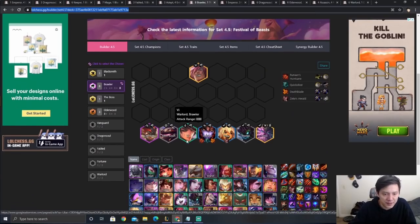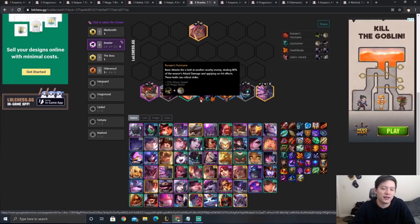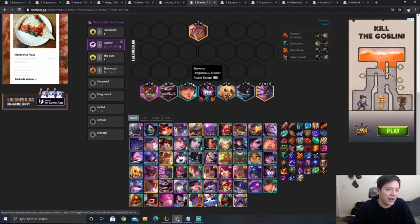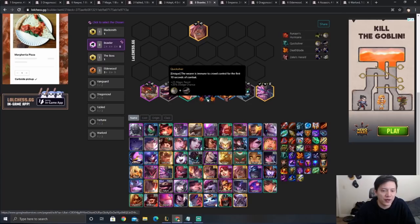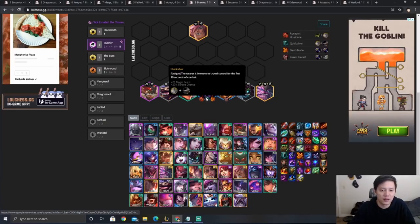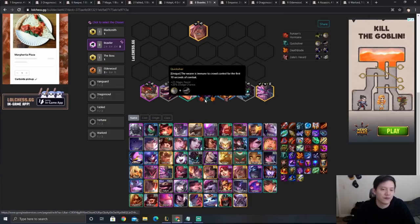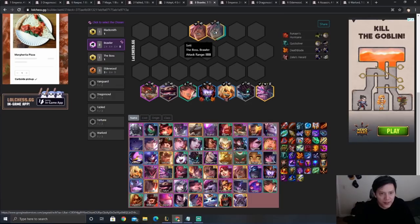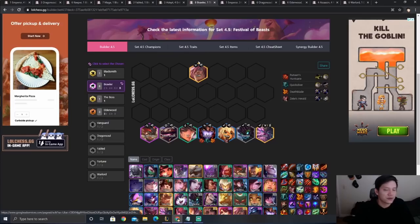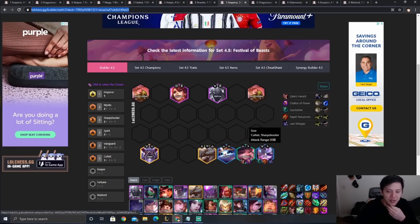Next is the eight Brawler Shyvana comp. If you have a Brawler chosen, just play eight Brawlers. Push to level eight and try to roll for Shyvana three — get an early Ornn and stack Ornn items. Runaan's Hurricane is absolutely essential on Shyvana because without it your DPS drops a lot. The other two items on Shyvana are very flexible — Deathblade, RFC, Guinsoo's, DClaw, QSS, BT, Last Whisper, whatever. AP items usually go on Set, though you often don't itemize Set specifically.